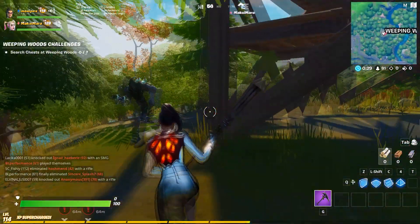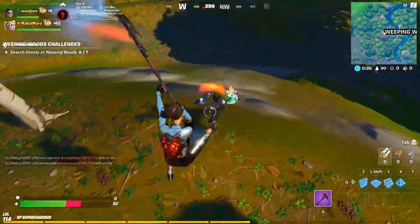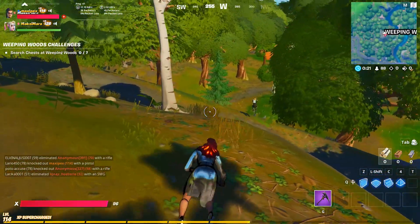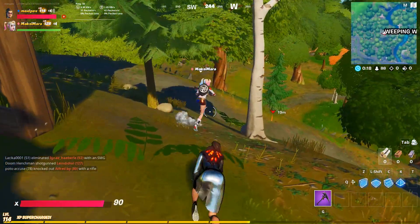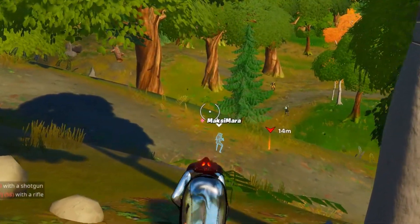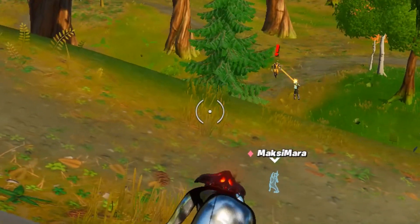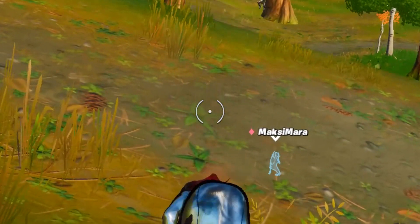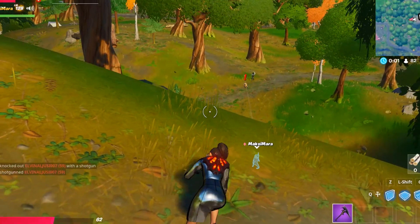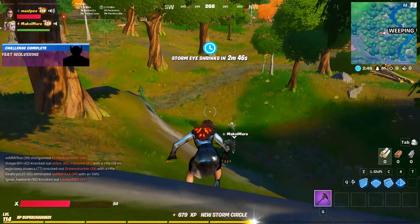There's an enemy with a pistol and I'm eliminated, but my teammate is on the Rangers Tower watching. The enemy also spotted Wolverine. Don't engage yet — let the enemy deal damage to Wolverine first since he's very strong. Now is the time: when they empty the first clip, engage and take the elimination while Wolverine is knocked.